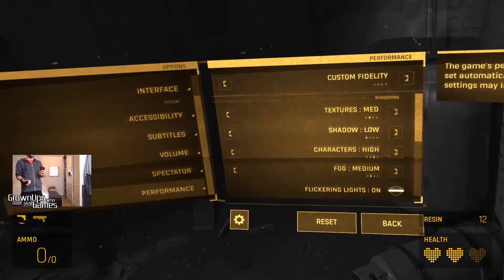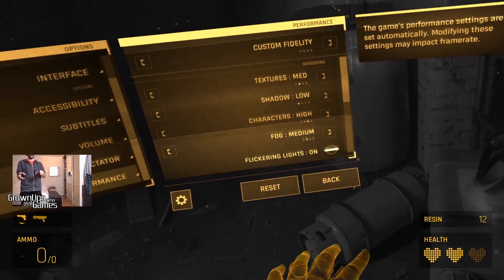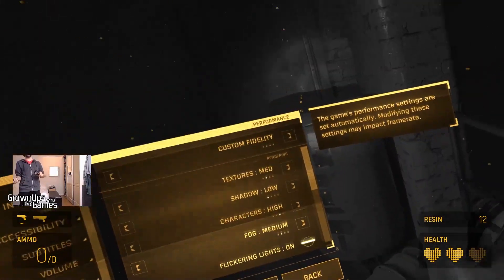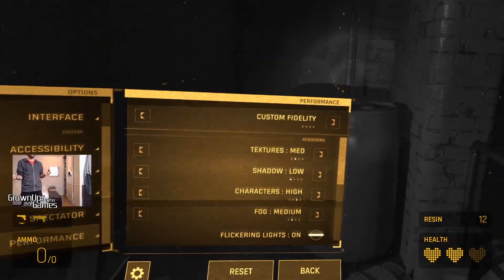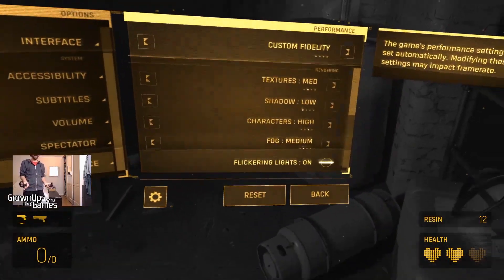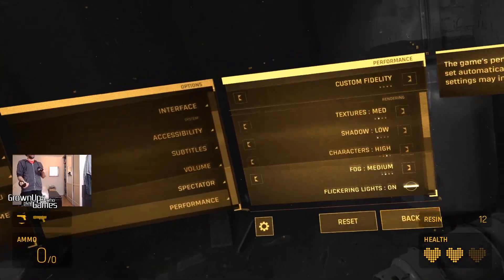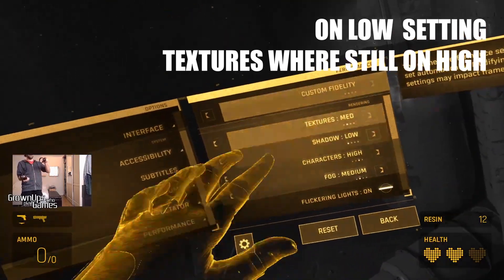Making the frames drop periodically. So what I did was overclock my graphics card, which is the 2060 Super — it's on the low end but it should work fine. Just to test, I took the fidelity up to high to see what it was like, and to my astonishment I didn't really feel that much difference from low because the frame rate was still jittery. I tried going back to low but it was still on high, so I took it back to high.